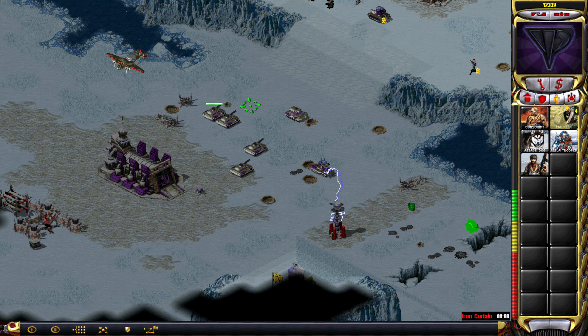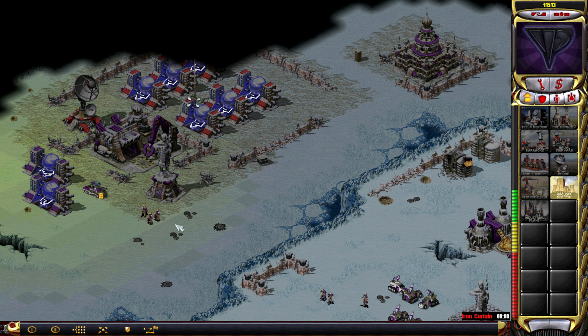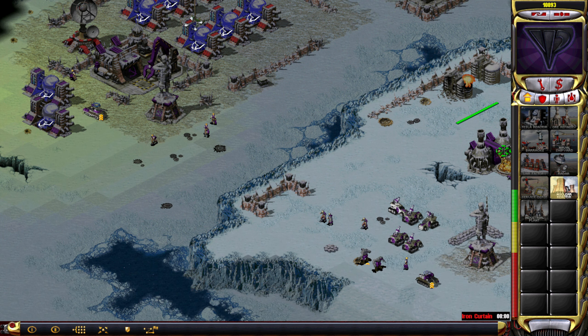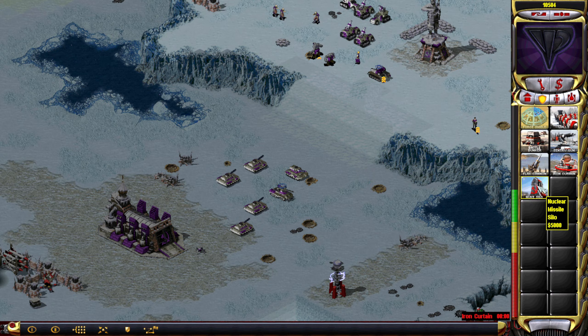Hey Boris! Why are you doing this? Never mind, get me Boris. Nuclear reactor. Unit ready, unit ready. My tools are yours. Unit needs a bank job. Nice architecture. My tools are yours. There we go. Let's capture all the Soviet stuff. The nuclear silo — yeah, sure thing. We're going to get that. Absolutely.